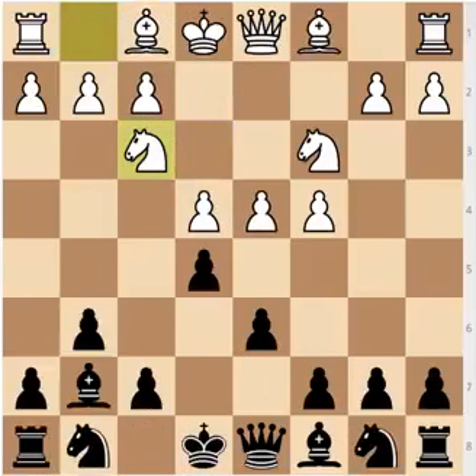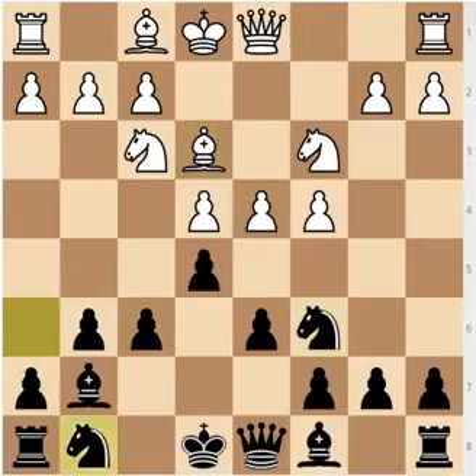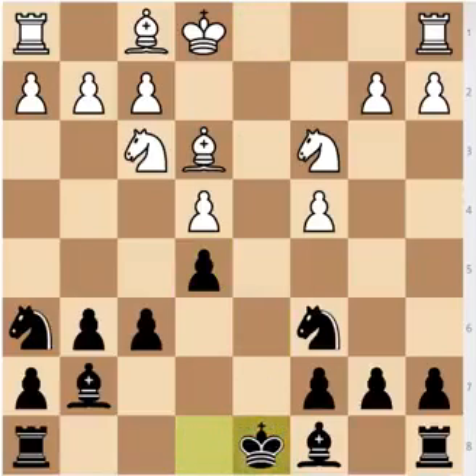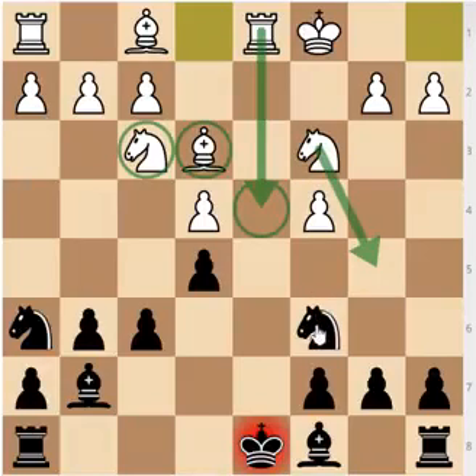If you instead decide to continue with the move Nc6, this is slightly less active. White has the move Bg5, provoking f6, Be3, Ngh6 — looking at the g4 square. Now White can continue with d5, d5, Qxd8, Kxd8, castles — you have the endgame once again, but I don't think it's as good. White has much more control over the d4 square with three pieces looking at it, your knight is blocking the c6 pawn, and it's going to be easy for White to jump into d5 and put pressure on f6 and c7. So I don't think this line is as good.